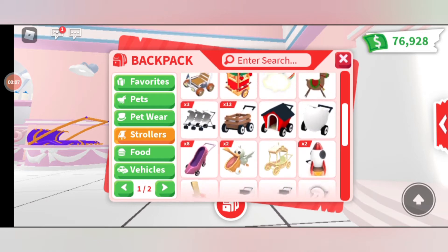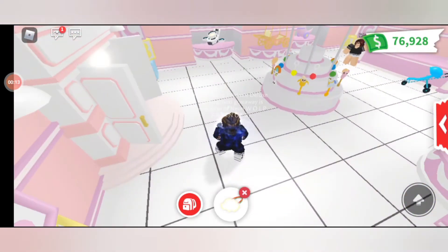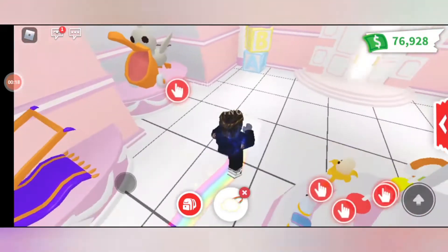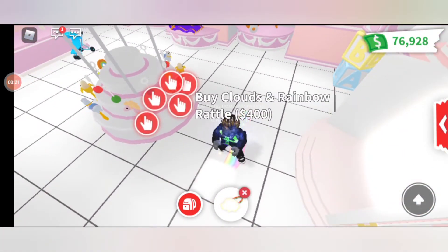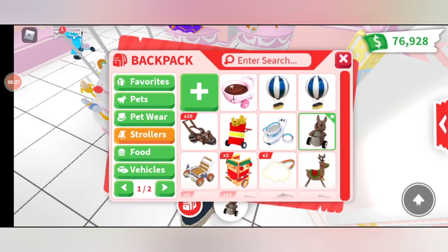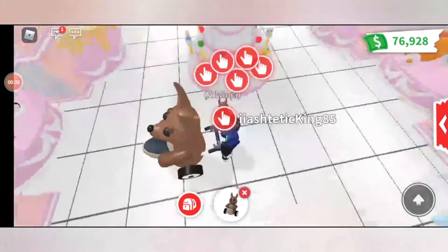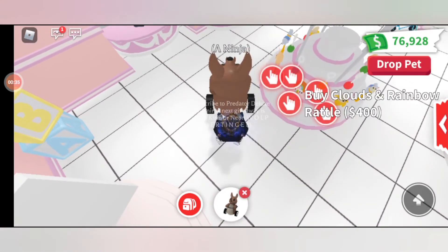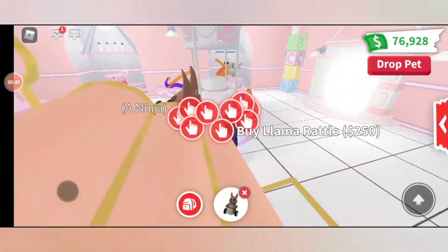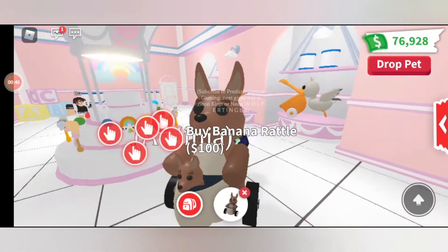I haven't got many strollers, but my favourite has got to be the Rainbow Stroller — when you walk around with it out, it leaves a rainbow trail behind. I also like the Kangaroo Stroller. When you get the Kangaroo Stroller out with the Kangaroo, it looks like Mummy Kangaroo is looking after Baby Kangaroo. Doesn't it look so sweet?